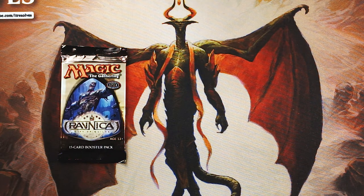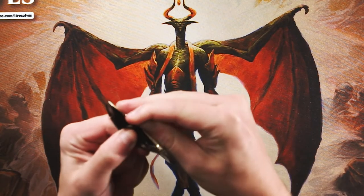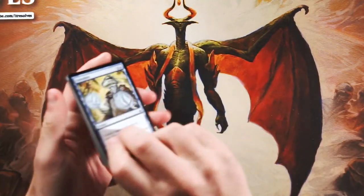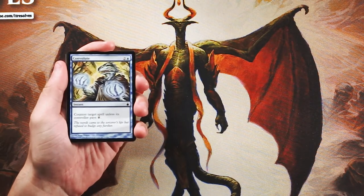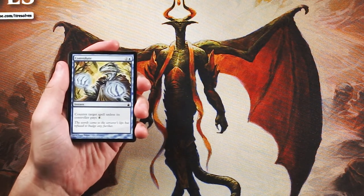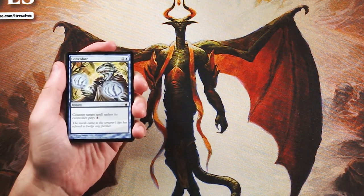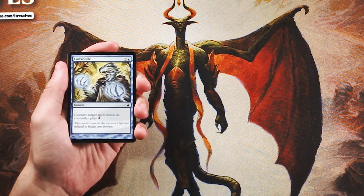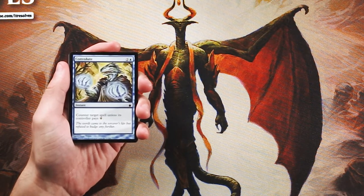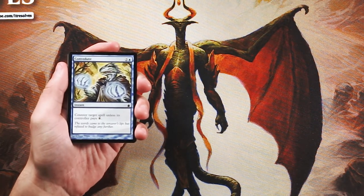We've got a Ravnica: City of Guilds pack here — a really cool set, actually my favorite set. Lots of really cool flavor. Obviously the guilds are the big thing here, so we're looking at two-color combinations mostly. There are quite a lot of really good cards in this set, surprisingly not just in the rare slot but also in the uncommon slot. We're going to go through every card and figure out our first-round draft pick.